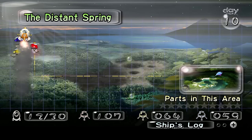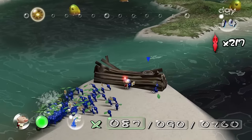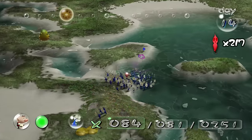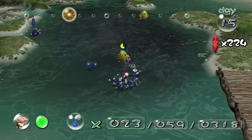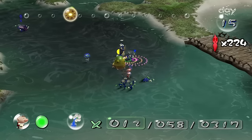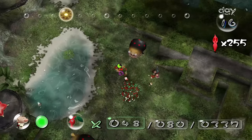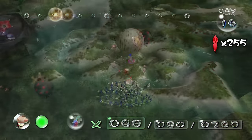After collecting 12 ship parts, the fourth area opens up — a place that makes even the Forest Navel look like heaven. Straight off the bat it's surrounded by water, making management of multiple Pikmin types a necessity. Many of the game's toughest enemies find refuge here: spotted bull bears, which are more aggressive and can eat more Pikmin than regular Bulborbs; yellow Wallyhops in water limiting which Pikmin you can use; and plenty of swooping snitch bugs. I have purposely avoided mentioning the true horror that rests here though.